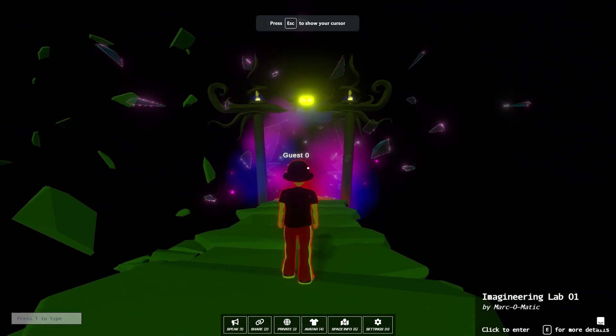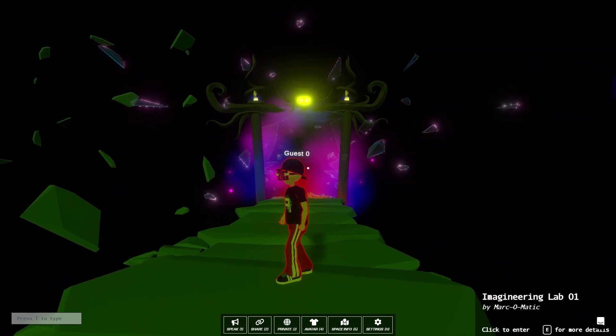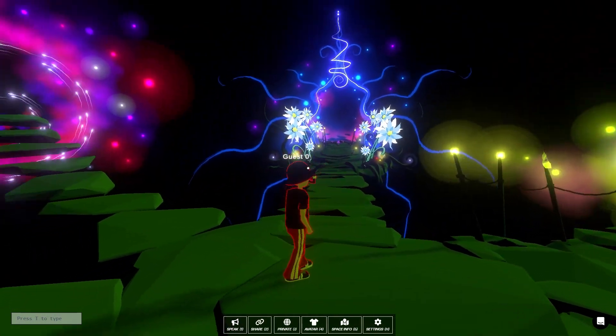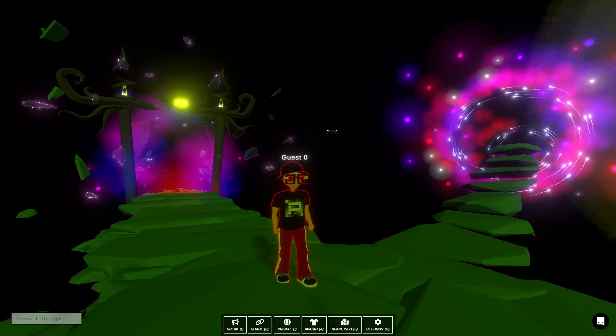Here we're pointing at this portal, and you can see in the bottom right-hand corner it says 'Imagineering Lab by Narcomatic,' letting you know what that portal goes to. You can actually remove that reticle — maybe you want to create a video or you just don't like it — by pressing the I key.